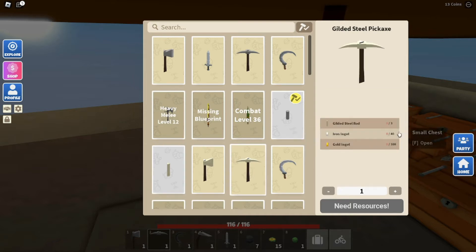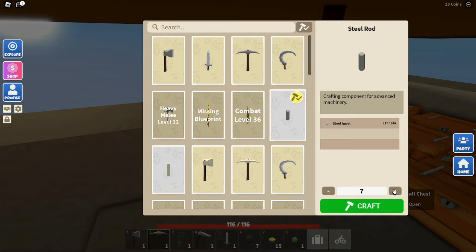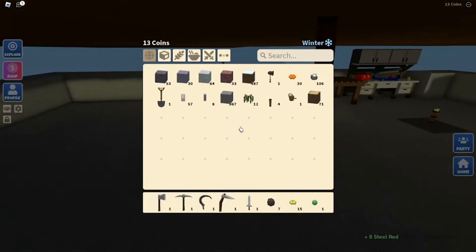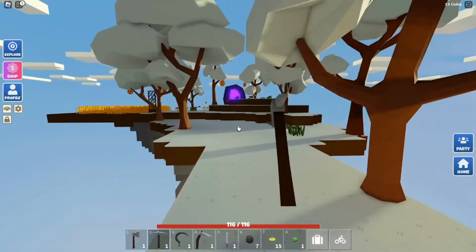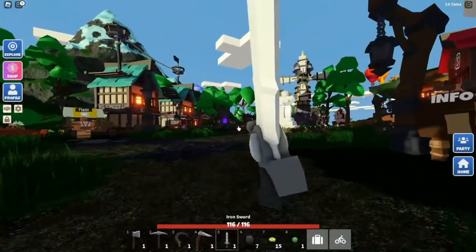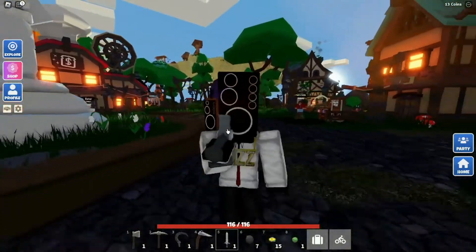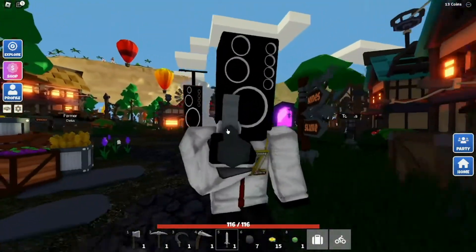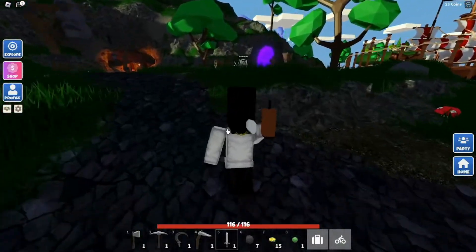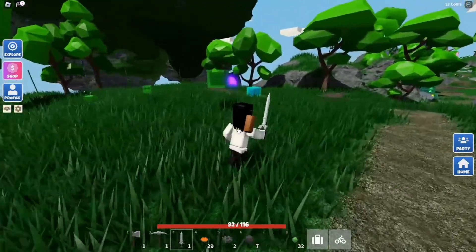I'm pretty sure there are gold steel rods too. My calculations were way off — we made 8 steel rods. Now the only thing we need is the pink sticky gear. A pink slime spawning is already very rare, and the chance to get a sticky gear from it is only 10%, so this is gonna take a while — maybe an hour.